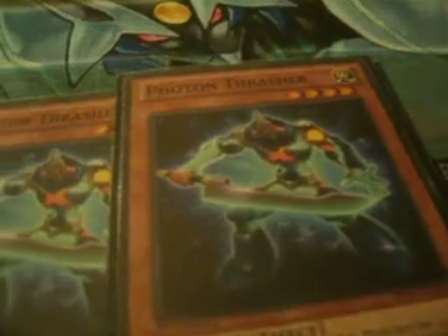Next we run two Photon Thrasher. It's Light and very easy to special summon — you can special summon it when you first draw it. It has 2100 attack points. Good card and a good way to get into your rank four plays.